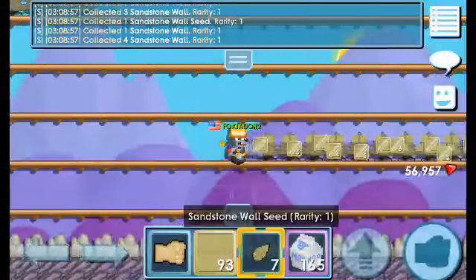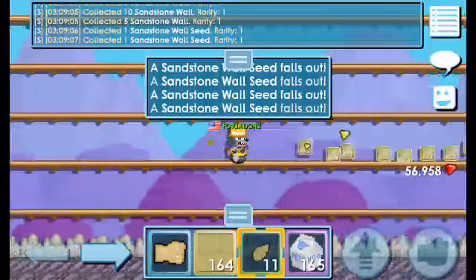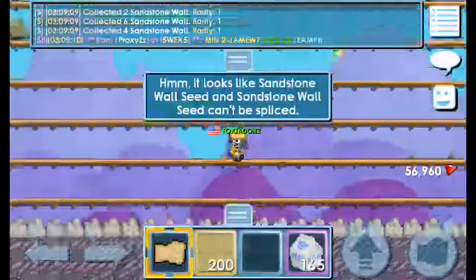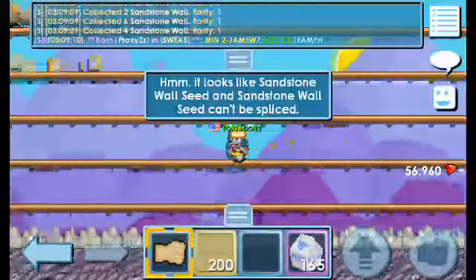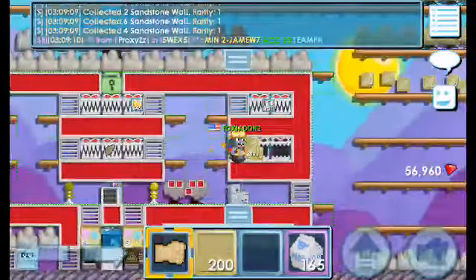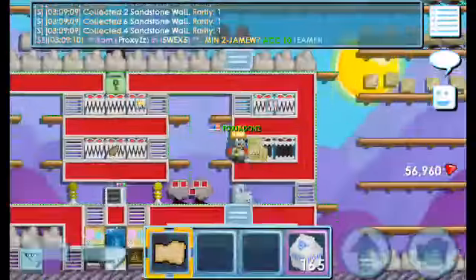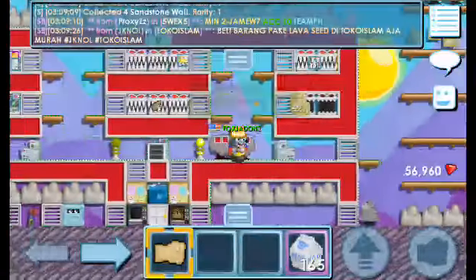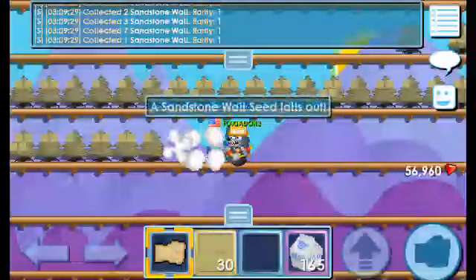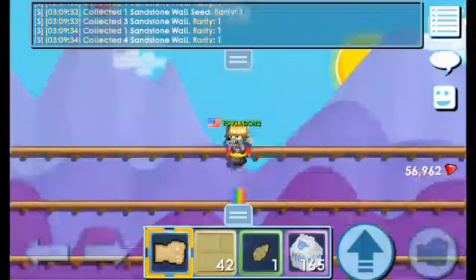I also really recommend doing this in a farm if you have one. You can buy them like 15 per block or something. Try to buy a full one. If you don't have a farm, you can find an empty world and block off the passage so nobody gets in, then break.